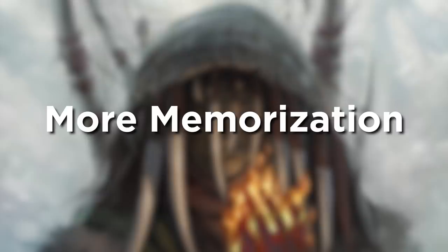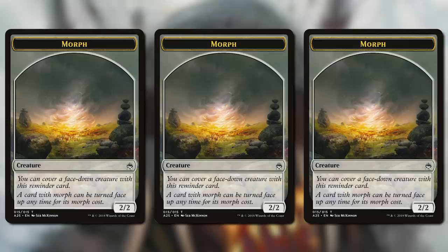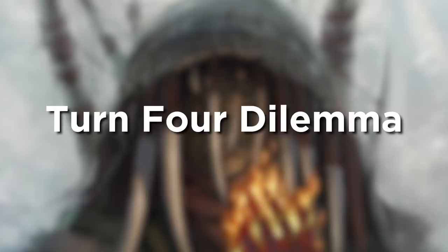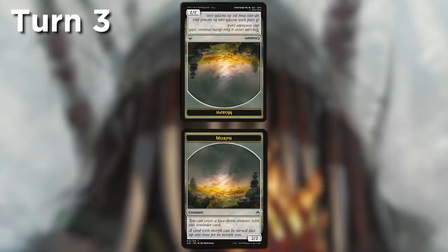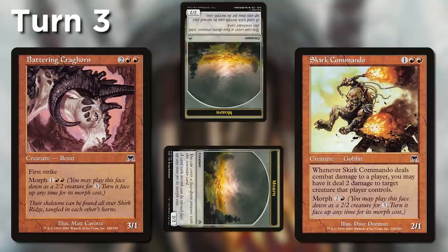Now, let's look at the negatives. On the other end of the bluffing spectrum is Memorization. While someone who has drafted the set a ton might really enjoy the nuances around knowing what face-down cards the opponent might have, if you don't have that knowledge, it can be very frustrating. What Morph could your opponent have in their white deck? It could be literally anything if you don't know what cards are in the format. And this goes hand-in-hand with what I call the turn 4 dilemma. You play a Morph on turn 3, then I play a Morph on my turn 3, then you attack with your Morph. Should I block? The choice is nearly at random.